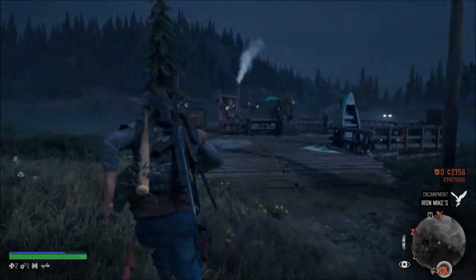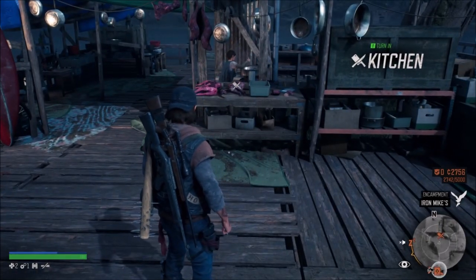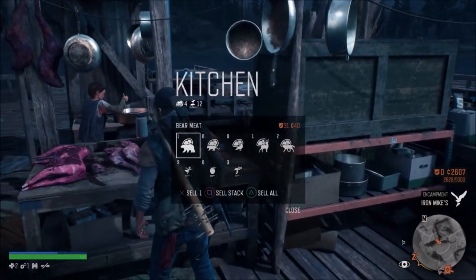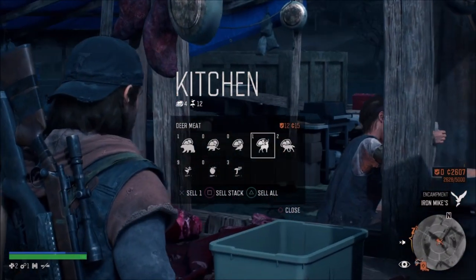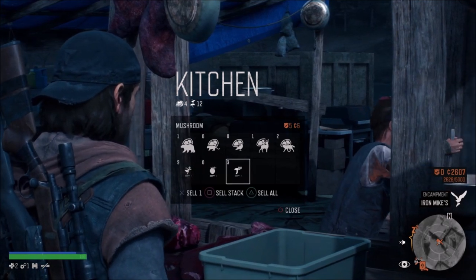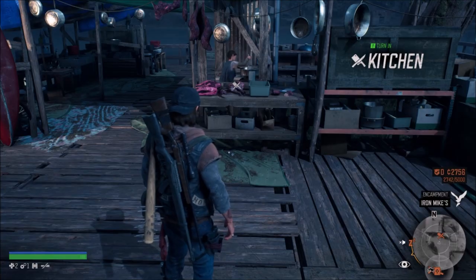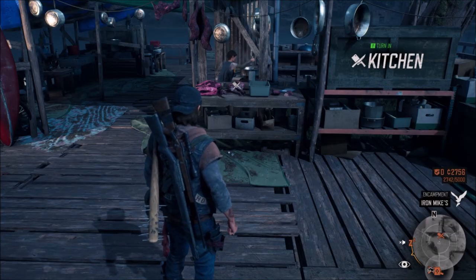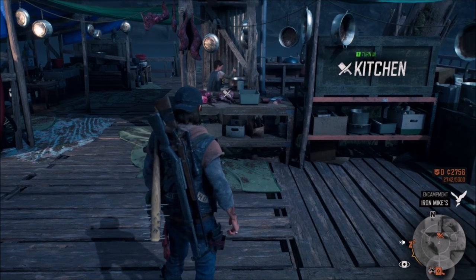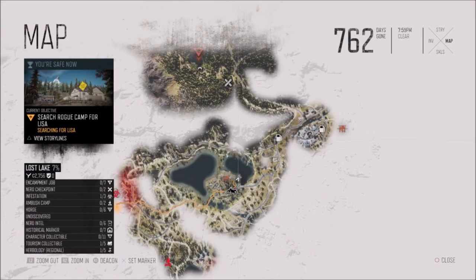Also, if you just run down to the kitchen, you can sell your plants and your skins. In this clip, I sold bear skin, deer skin, wolf skin, and a few plants. You can collect these throughout the whole map — the bear skin was from a mission in the walkthrough series.